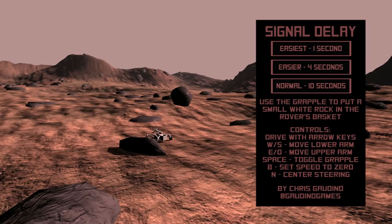Hello, it's Scott Manley here and today I am looking at Signal Delay. Signal Delay was a game developed for a 48-hour challenge, the theme being 10 seconds, and the idea is that at the hardest level — or normal level in this case — you control a Mars rover with a 10-second signal delay.